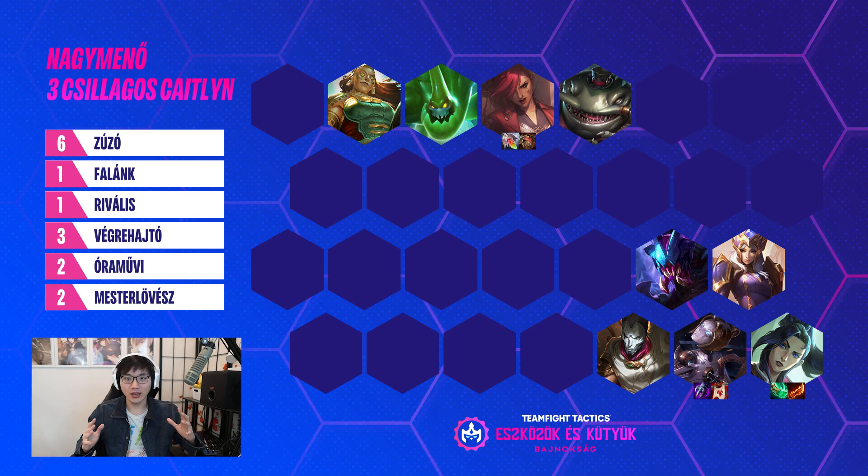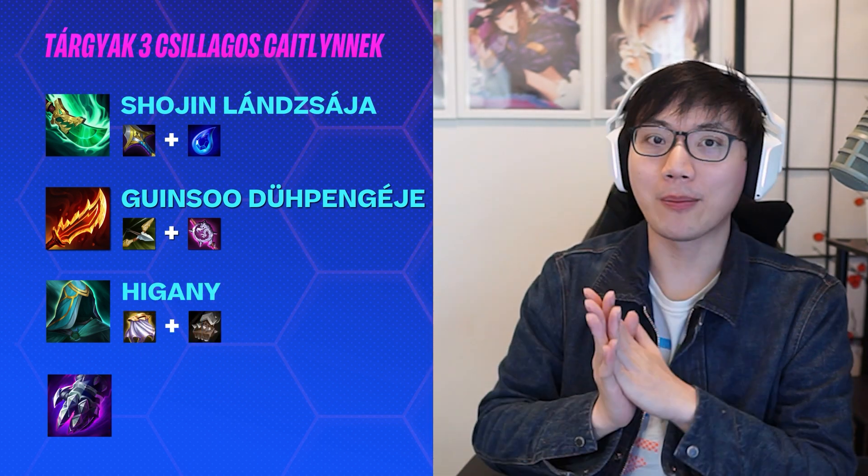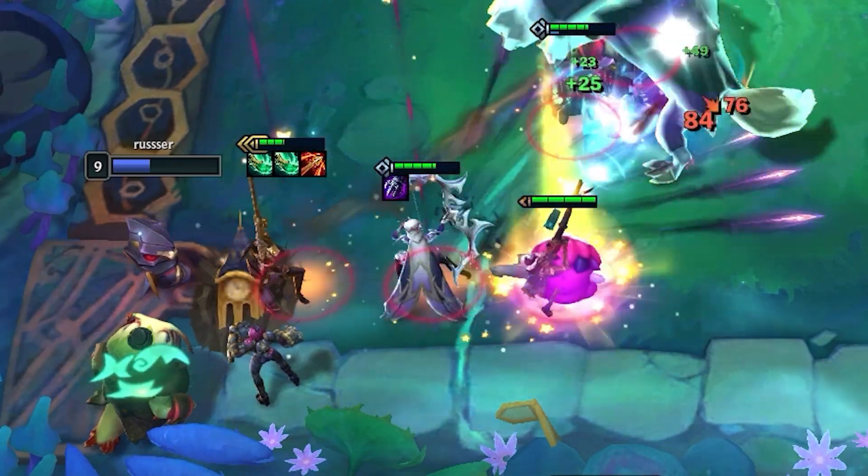Your ideal end game is going to be two snipers with Clockwork — that's Caitlyn and Jinx. Throw in Orianna for some support, and then throw in six bruisers. They just have infinite HP. Your Caitlyn items are going to be very simple: it's always a Shojin, Guinsoo's if you have it, QSS if you have it. I actually don't like QSS myself — I would rather have a Trap Claw on her support. Her support can be Ash, an Orianna, a Jinx — just someone to stand next to her to protect her.